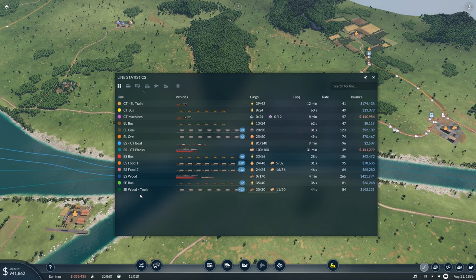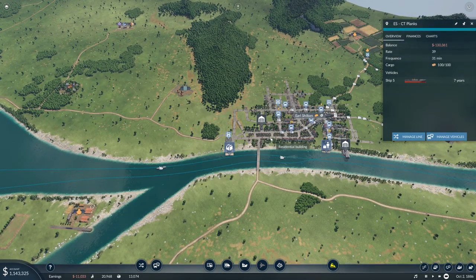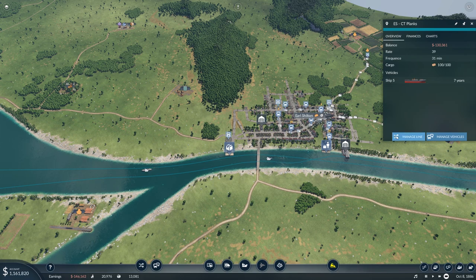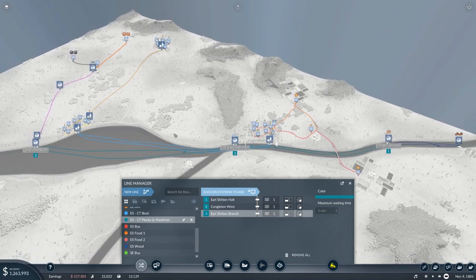The line technically says it's not ES wood — it's the planks. Trying to name-scheme it because now it's going to a third place. Oh no, it's still Earl Shilton — that's fine. Manage line: it's planks and machines. It's going to add a station there. So it goes from there to the far left, to the middle, to the right, and all the way around.